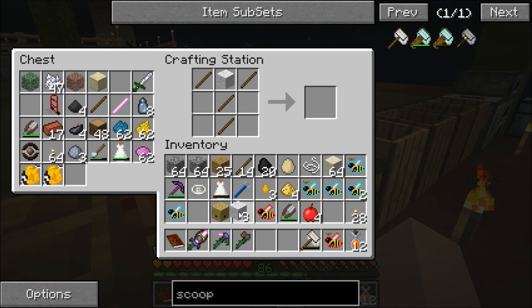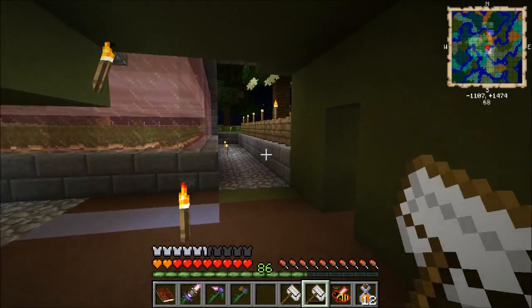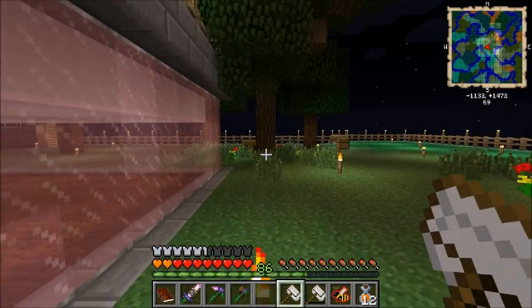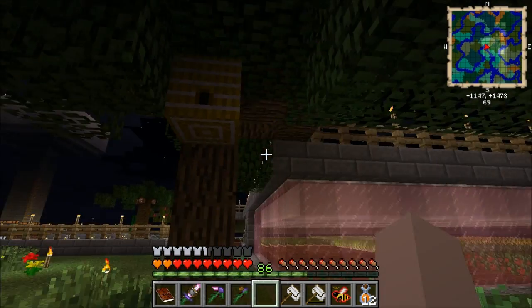Nope, I'm so wrong. Oh, that's what I did wrong. Oops. I got some lag going on here — what is going on? There's nothing running in the background, so I don't know why it's being this way today. We're just gonna roll with it. Let's go check to see if that hive finally turned into a forest hive. It didn't. Why is it not working all of a sudden?